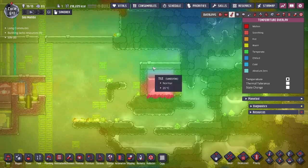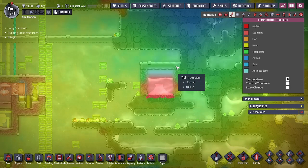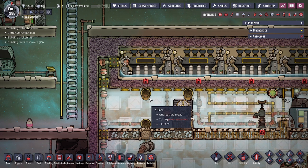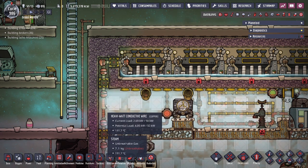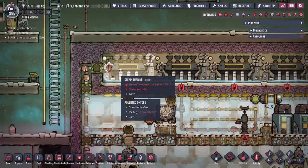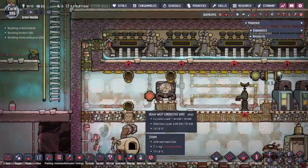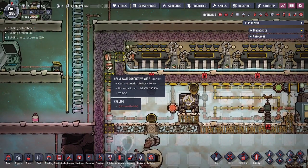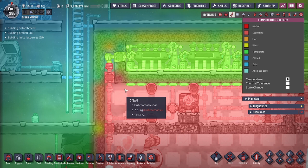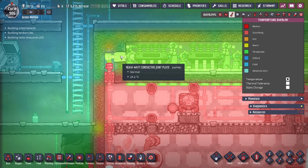If you put the liquids in a vacuum, you're going to see that none of the heat actually transfers. A vacuum will not absorb or transfer any of the heat generated between elements and tiles. As a result, the solid tiles above the saltwater geyser are not heated up at all. Over here in a steam turbine room, we're utilizing the vacuum properties so that we can run a heavy watt conductive wire between the steam room where we have our batteries and transformers.